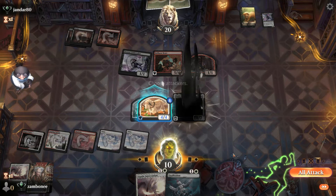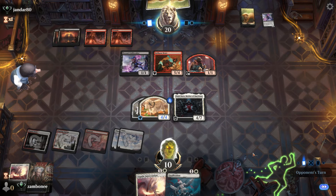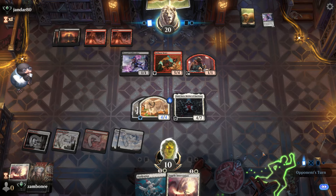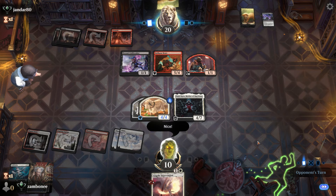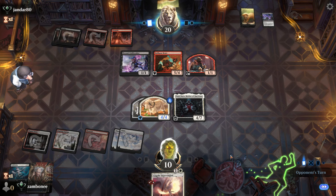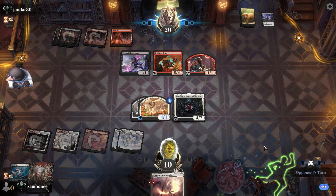Gotta go with Elesh Norn, right? Leave my defenses down — maybe I should have attacked in, he wouldn't have blocked that. He could have removal; if he doesn't have removal we get two creatures, then we attack in and we get to protect. Oh. Ha ha. Nice. Yup.